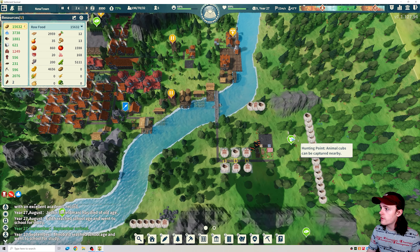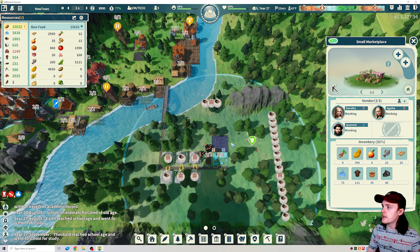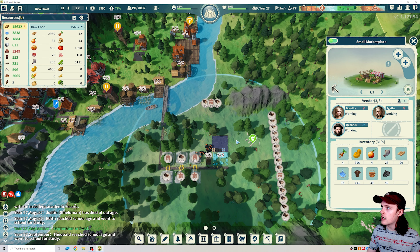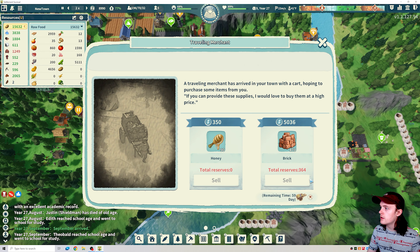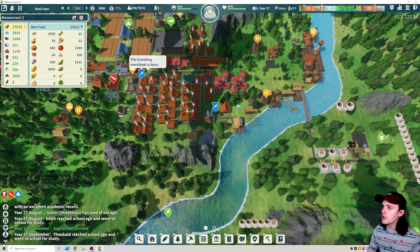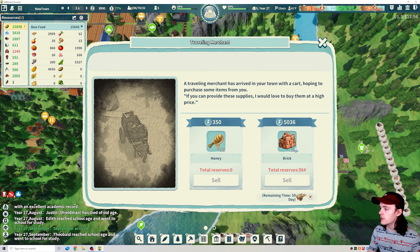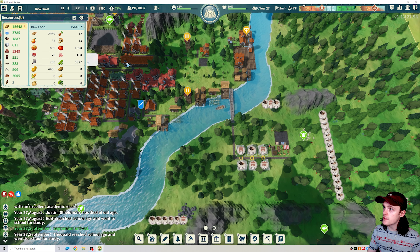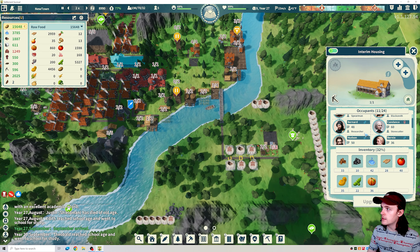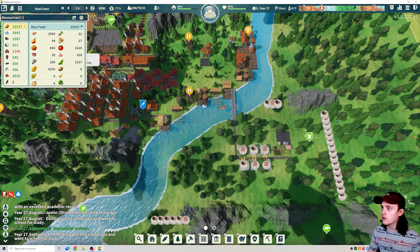Making sure we got our defenses up. We need to build more homes so we filled up a free area for it. We got a storage house to make accessibility for our marketplace workers so they don't have to travel so far. We're waiting to see if we get enough brick to trade with that merchant, but he only has 59 days left. Preparing for the immigrant event and the wild beast event.